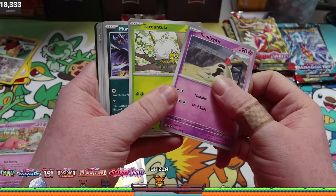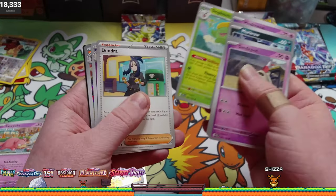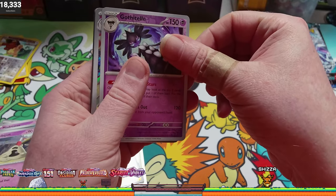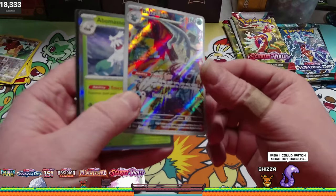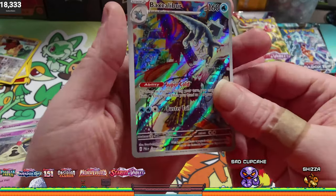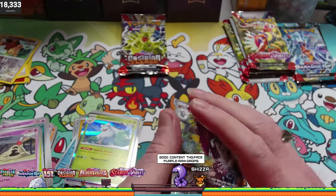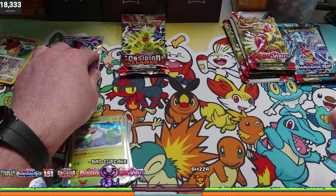Sandygast, Portua, Murkrow, Medevious, Bombardier, Skiploom, Drendra. I think we got a card back here — Baxcalibur! That's a crazy looking card. Baxcalibur — crazy. I don't think I've ever seen this card before. And I know I've opened some Paldean Fates, but not a lot. Very cool card. We'll stick that off to the side — definitely going to sleeve that up.